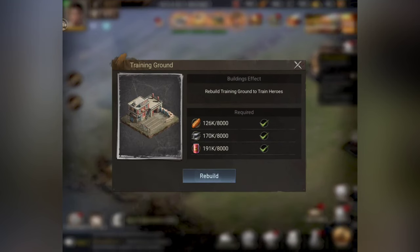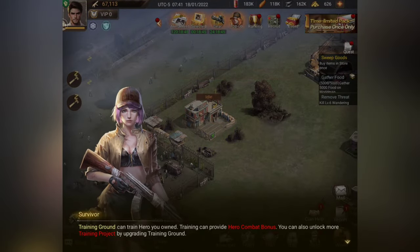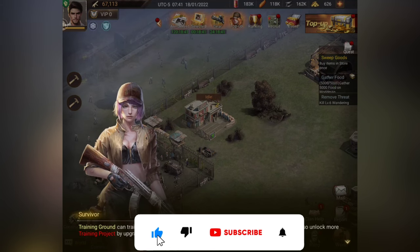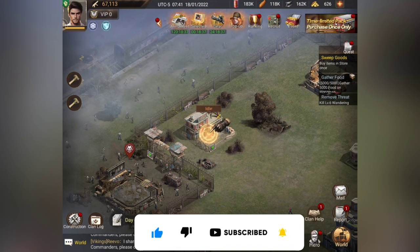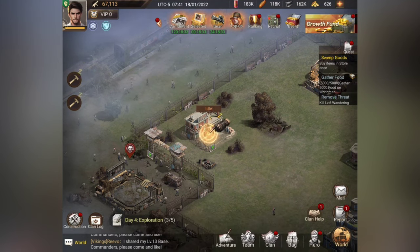We're going to clear this area right here and also build the training ground. The training ground can train your hero — it provides hero combat bonuses and you can unlock more training projects by upgrading it. So you want to keep on upgrading your stuff.